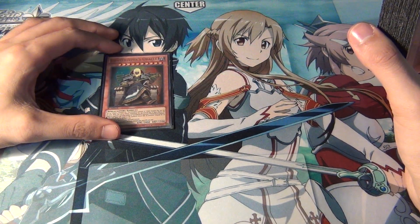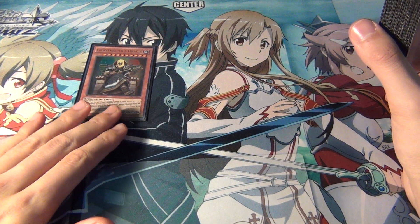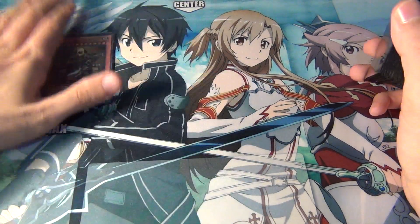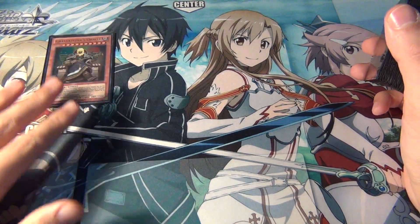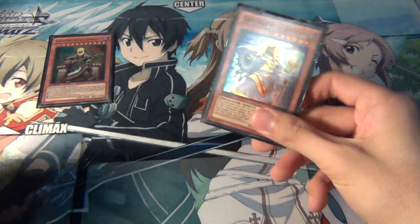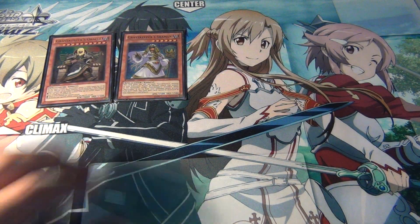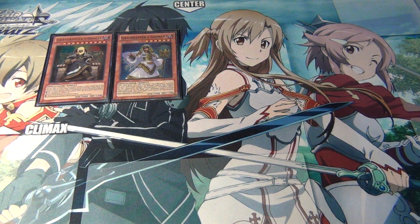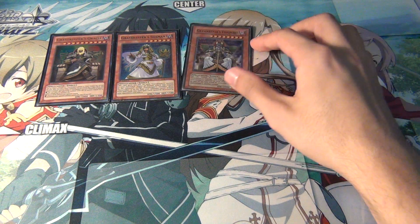For starters, we have one Gravekeeper's Oracle — this is the new big boss monster they got. He's not really that necessary, but I included him just to show that they got a bunch of new cards. Same goes for Gravekeeper's Shaman. Really, for Gravekeeper's, if you want to play the deck competitively, it's not about the high-level monsters. It's more about the lower-level monsters — their Recruiter, Descendant, Commandant, Spy, and some of the new cards that did add a little bit of synergy for the deck.